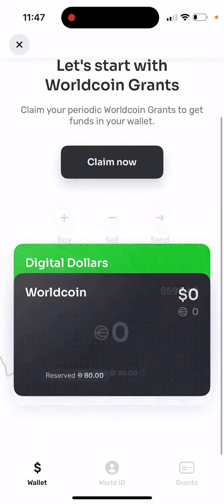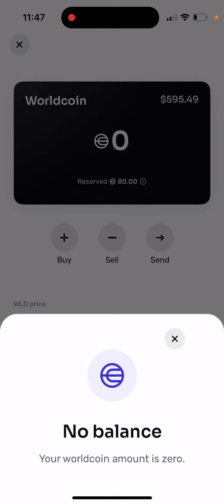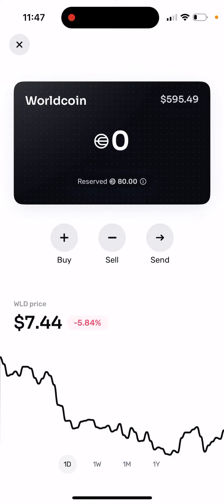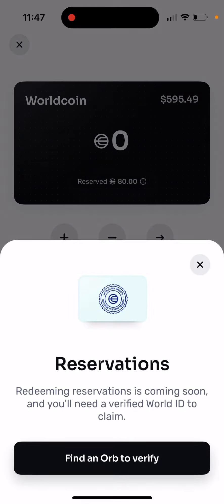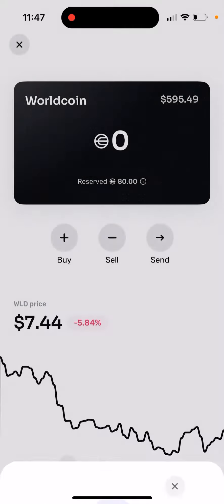When you're in the World app and you tap sell or send, you see 'no balance' — your Worldcoin amount is zero. What's going on? As you can see, you have reservations, meaning you reserved grants, but you haven't verified with Orb yet. That's why your Worldcoin amount is still zero.